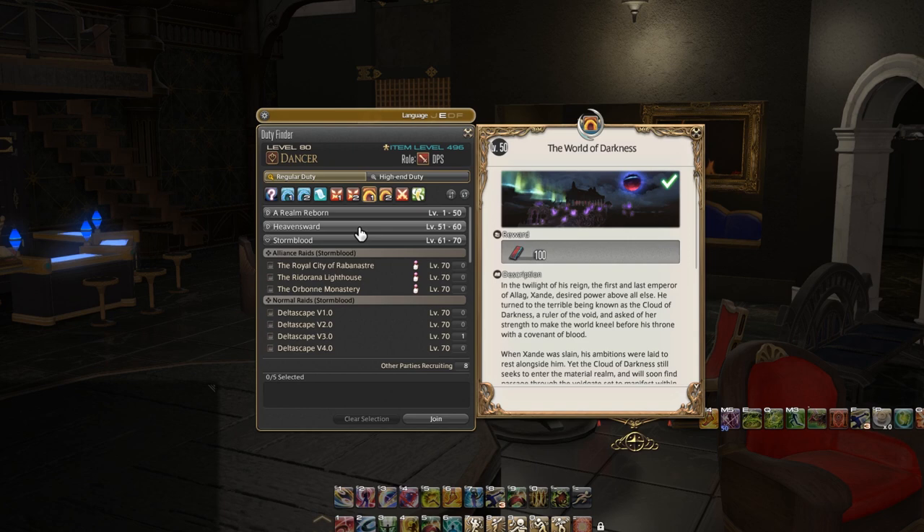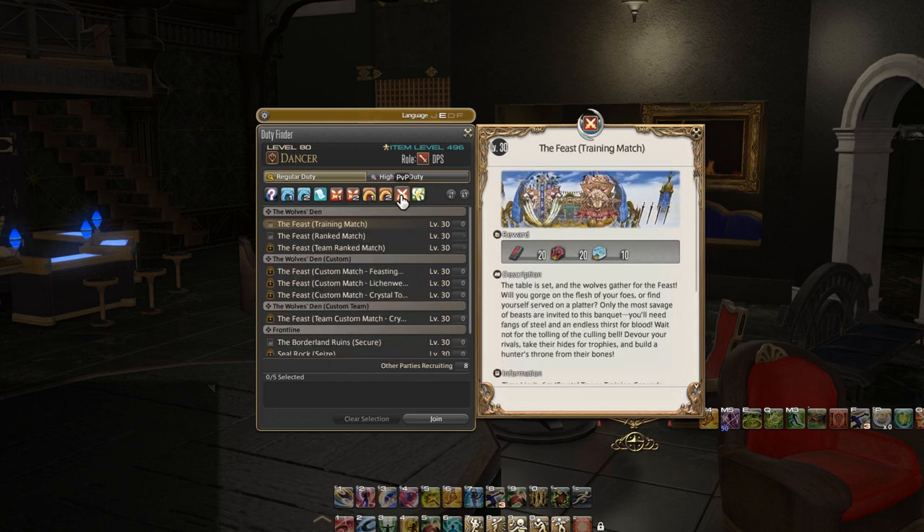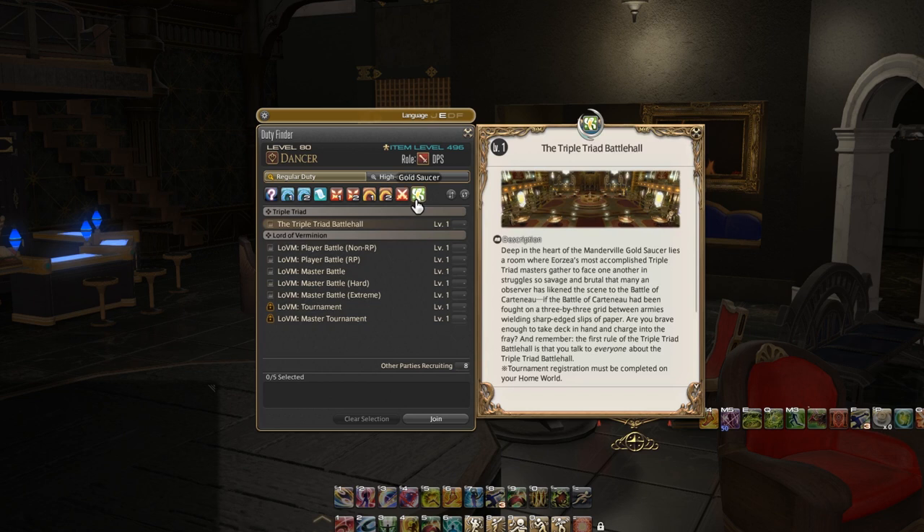Next up we have the raids specifically for Shadowbringers — likewise really good stuff. Then we have the tab for PVP, and if PVP is your thing absolutely unlock this and go in there. And then next up we have Gold Saucer, and you can participate in a whole lot of Gold Saucer events. We are probably literally going to have a series just on Gold Saucer because it is actually a very in-depth and well thought out system.